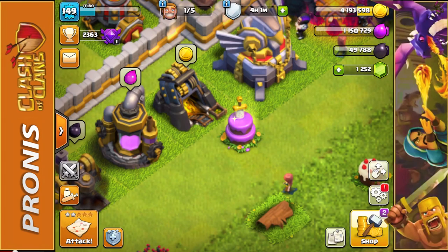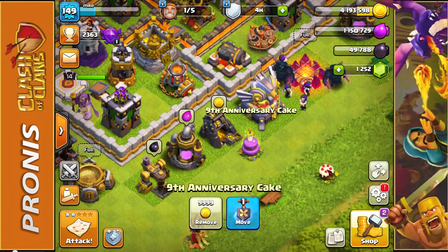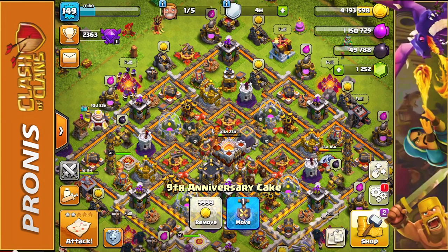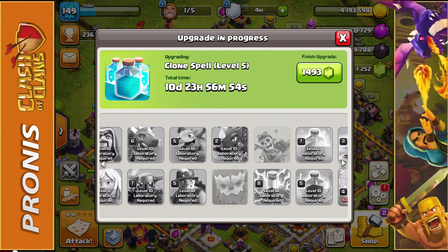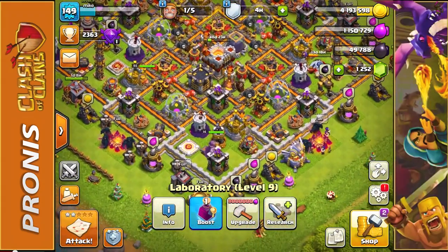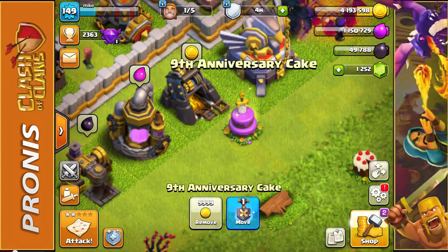Welcome to a brand new Clash of Clans video. Today I wanted to see what's going to happen when you remove the ninth Clashversary cake. Before I do that, I wanted to say we completely finished upgrading the Electro Dragon last night, and I started upgrading the Clone Spell - it was an 11 and a half day upgrade, already on its way to being a level 5 Clone Spell. Now let's see what happens when you remove the ninth Clashversary cake - 30 seconds on the clock.